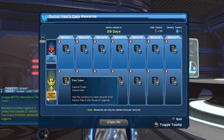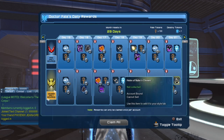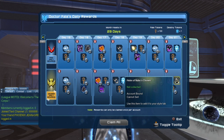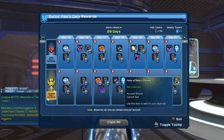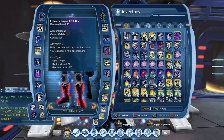The month resets in 29 days, so you'll need to log in 21 of those 29 days to get the Doctor Fate helmet. If you miss out on it for whatever reason, it will eventually get added to the Doctor Fate vendor. So don't despair — play the long game and sooner or later you'll be able to purchase it from the Doctor Fate vendor.